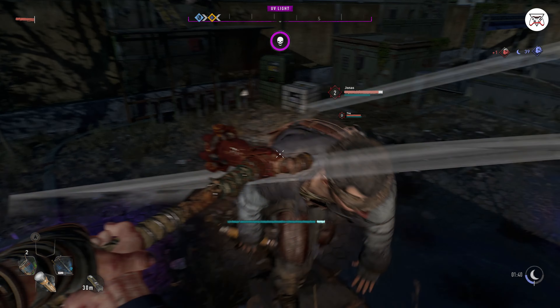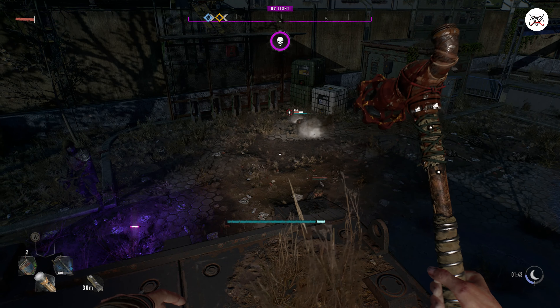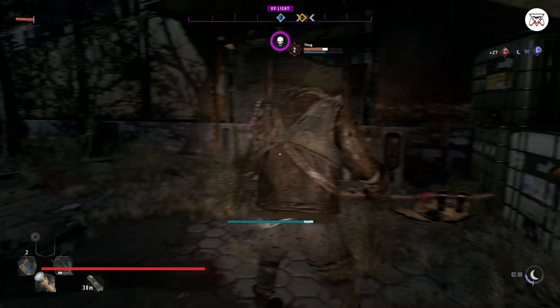Number 7: In Dying Light 2, you can perform stealth kills by getting behind an unalerted enemy and performing a takedown. This is a good tactic to soften up a horde, deal with fewer enemies if you're planning on taking out the entire room, and save some weapon durability.